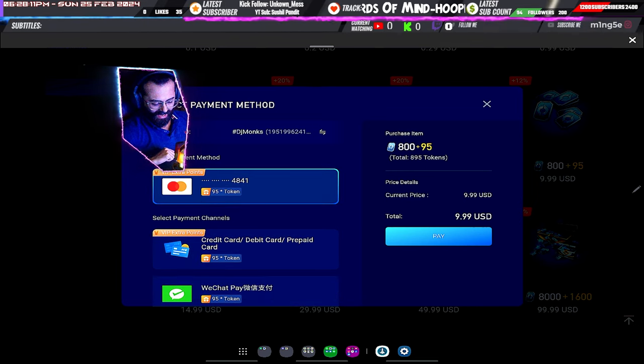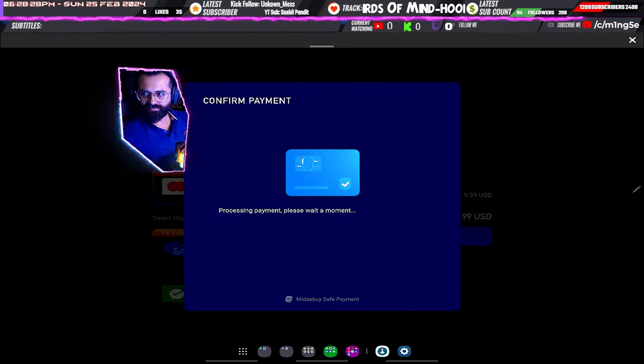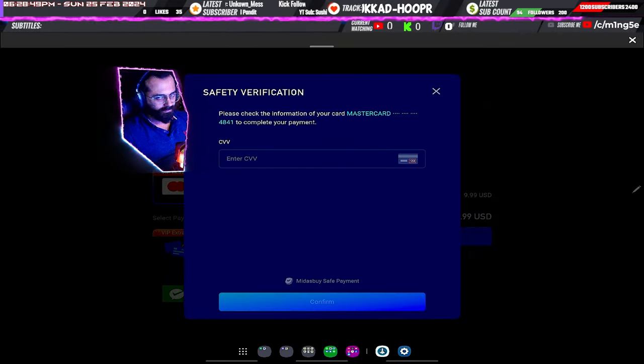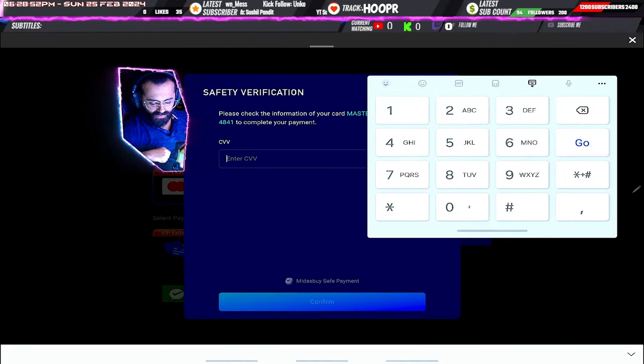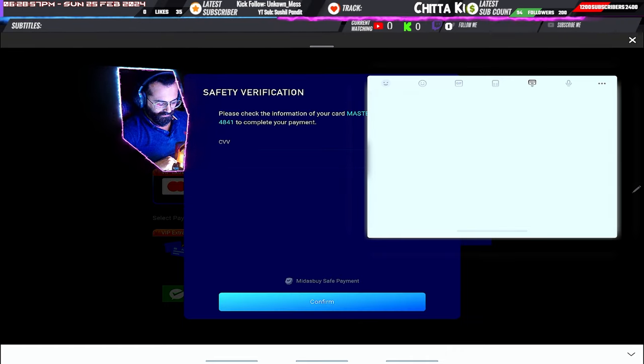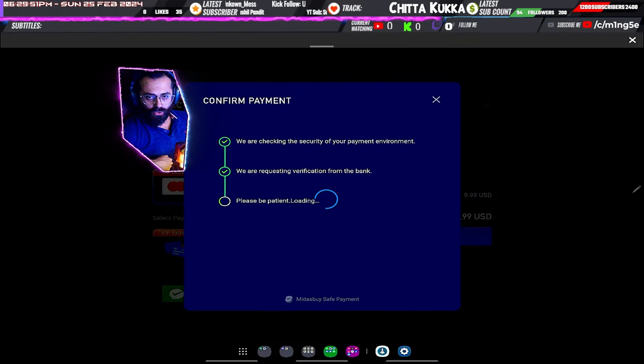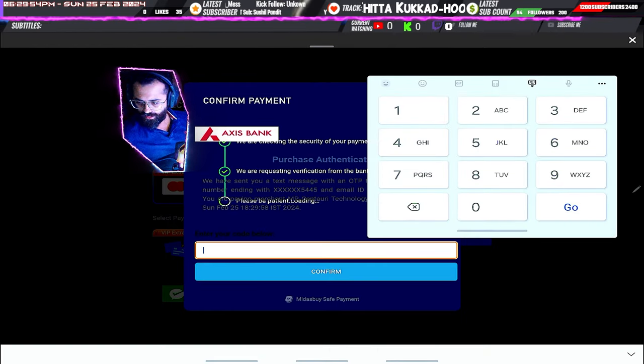Once you do that, click the button and make the payment — it'll take you to your payment website. It'll ask for your CVV, which I will not show online. Don't worry, because you're on VPN it might be a little slow but it will definitely come through. I've got my OTP which I'll blur out as well.